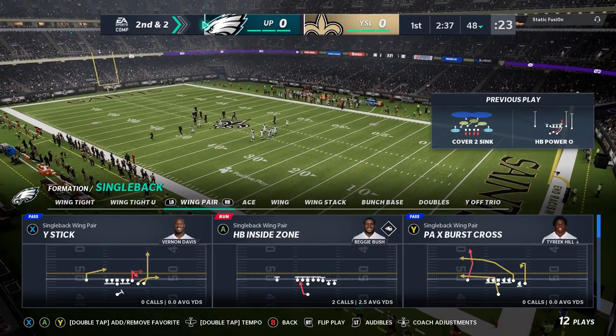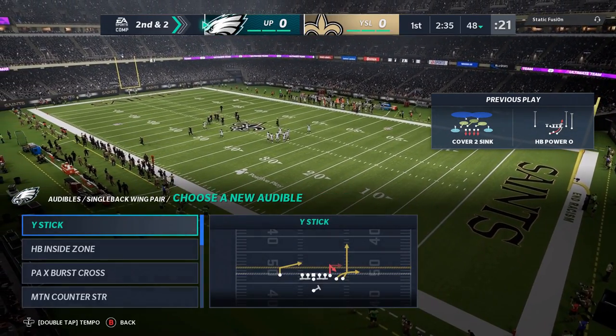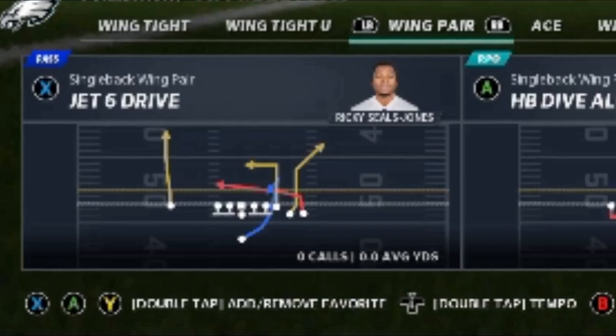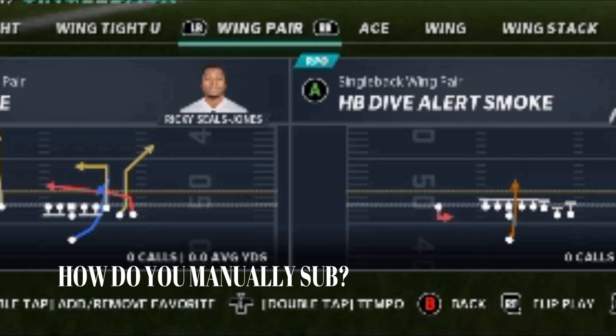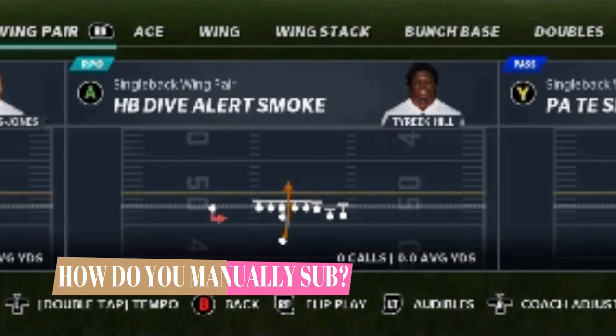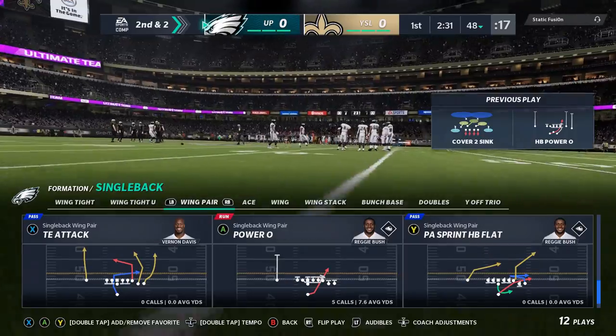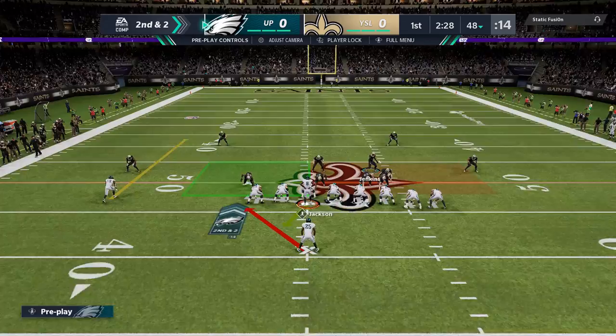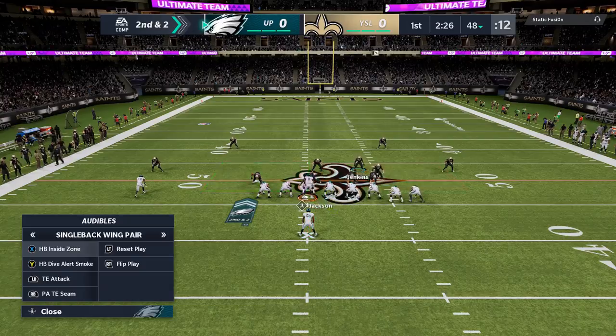I picked one of the running plays because I was like, oh, that looks pretty good. But I typically never go with coaching suggestions — that's not a good look. I figured out you have to hit the RB button to go over to formations. Then I try to set up my audibles like I typically do, but that feels a lot longer because you have to basically go down the line. The whole thing just feels kind of crappy. I still don't know how to manually sub players — I don't see the option underneath anywhere. Somebody let me know in the comments how to manually sub players, especially on defense, because that's where it's most important.